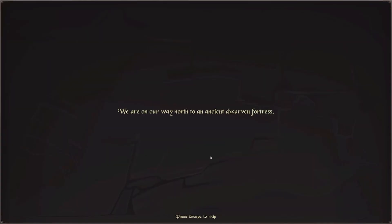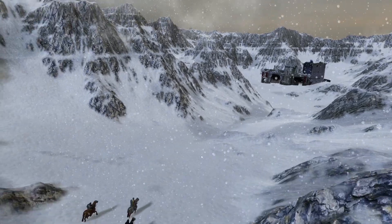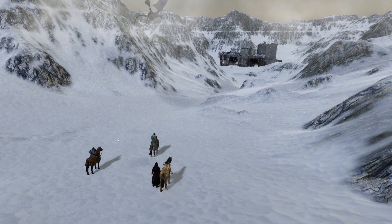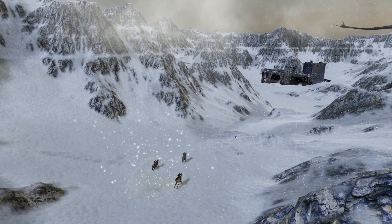Let's go ahead and start the game. We are on the way north to an ancient dwarven fortress. Once a magnificent underground bastion, it has now been abandoned and almost completely destroyed by foul creatures of the underworld. Rumor has it that vicious dragons have taken up residence, terrorizing the neighboring lands. The goal of our party of three is to establish a beachhead. All of the evil in this land comes from a single source — the ancient dragon. We must find a way to defeat it.